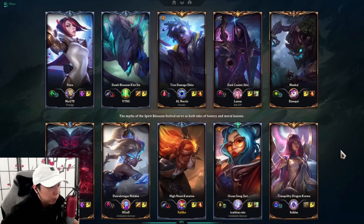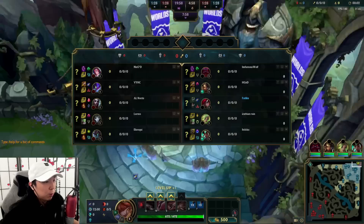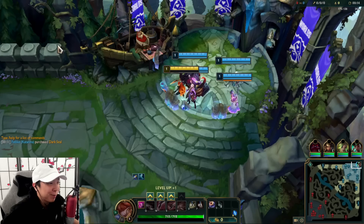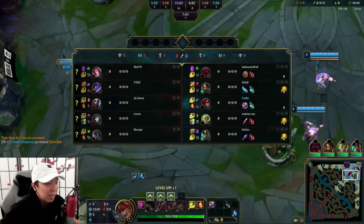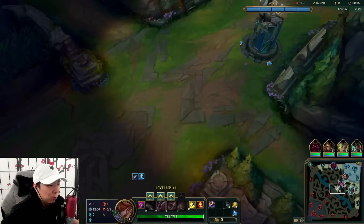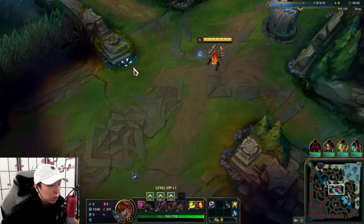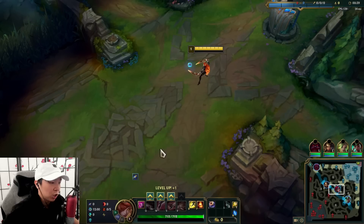Alright guys, we are back. Right now we are in Silver 2 but we're pretty much versing gold players. I honestly can't tell because I've played a couple games recently and smurf queue sometimes makes the games really weird. But the main focus here is to show First Strike, because someone in the comments wanted me to play it. So we go First Strike, Magic Footwear, Futures Market.